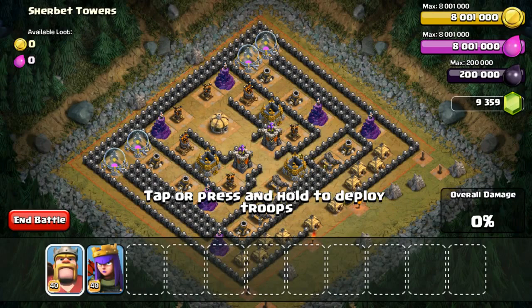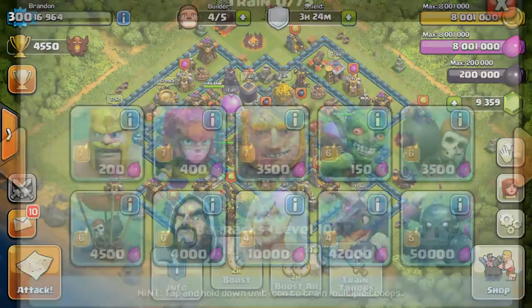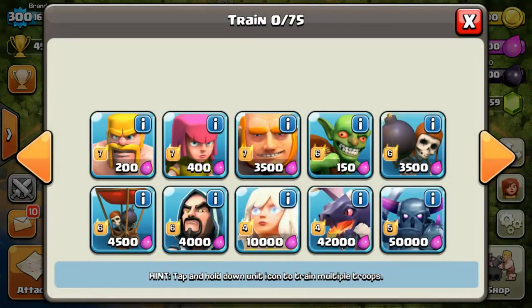This is gonna be the base that I'm gonna attack, and you guys will be choosing the type, set, and amount of troops that I'm gonna use. To do this, we go to our barracks and look at what troops we have. The challenge rule is I will only be able to use 30 slots of a single type of troop.